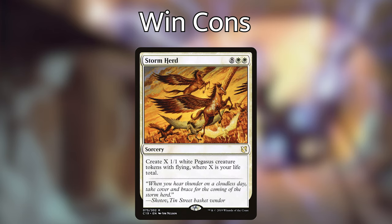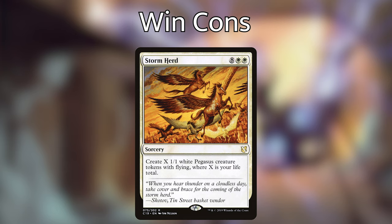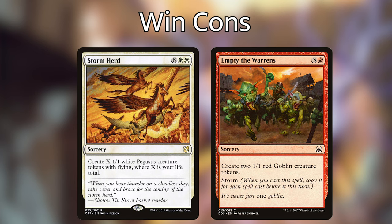We're then playing Stormherd, which is a ridiculously costing spell — for 8WW, you create X 1/1 white pegasus creature tokens with flying, where X is your life total. I'm going to lump it in with the next card, Empty the Warrens. Empty the Warrens is a super hilarious card that costs 3 and a red — it says create two 1/1 red goblin creature tokens, and Storm. When you cast a spell, copy it for each spell cast before it this turn.